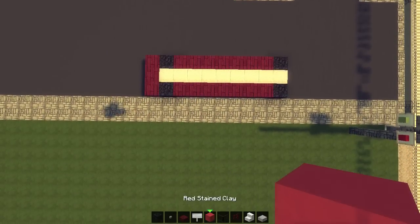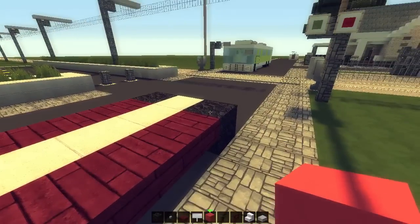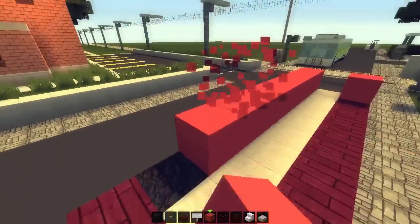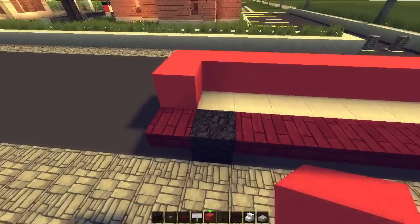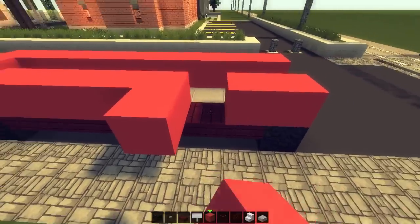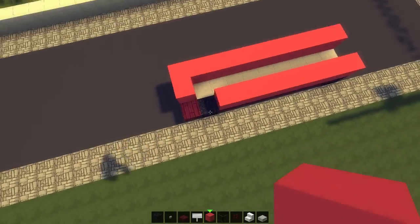Now let's grab some red stained clay and place it here, here, and all over the place. Into the back, just leaving this little gap for now — this will be our little back entrance. From above we've got this little shape going now.